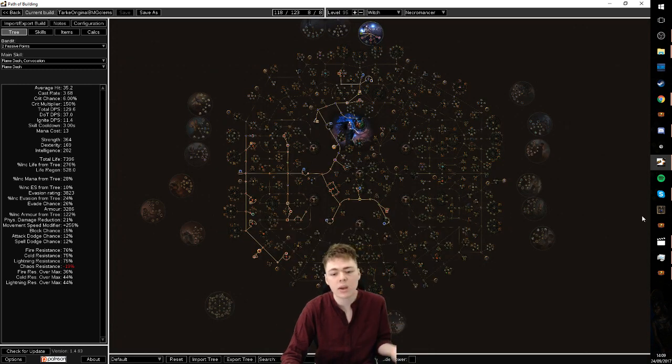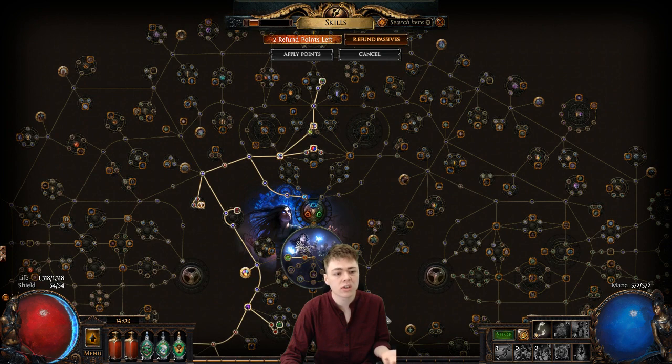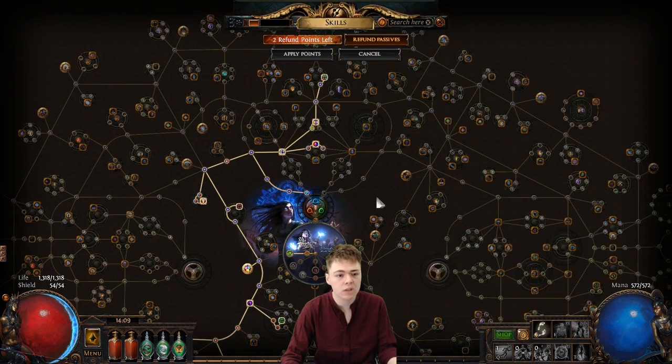But for solo play I will use Bisco's and I'll have to just have another dex piece on the swap somewhere, like spec into a node or something. But yeah, this is how I'm leveling it. It works, it's pretty good. Haven't even got Clay Shapers yet, at which point I get two extra Golems. Seems good.